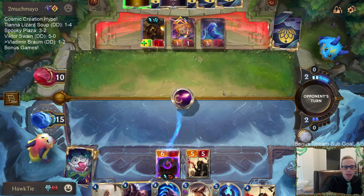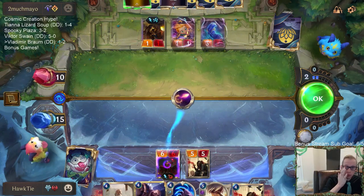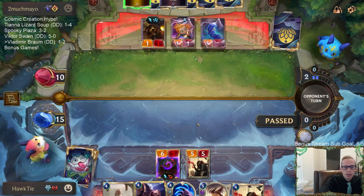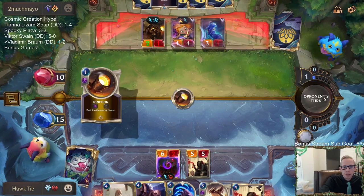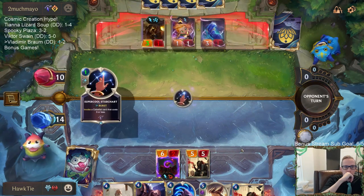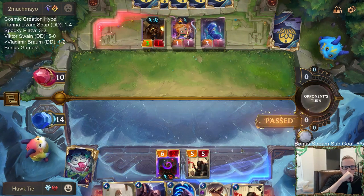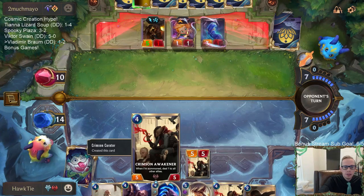I need to protect my Vladimir from this Paddle Star. I don't really mind trading - my two units died but they're kind of not the best with Vladimir and we have to get rid of their blockers anyway. Now they don't have that little one-one that's great at blocking my Vladimir. Zoe is a really good champion - a one mana card does so much. I think people are still underrating Zoe.